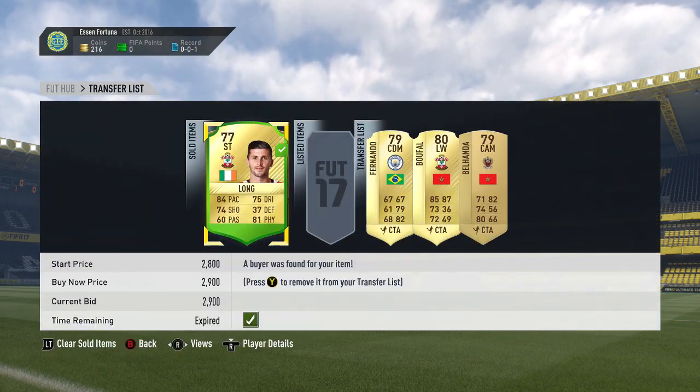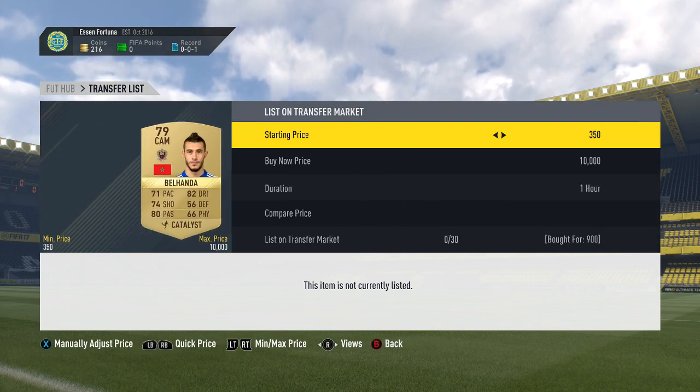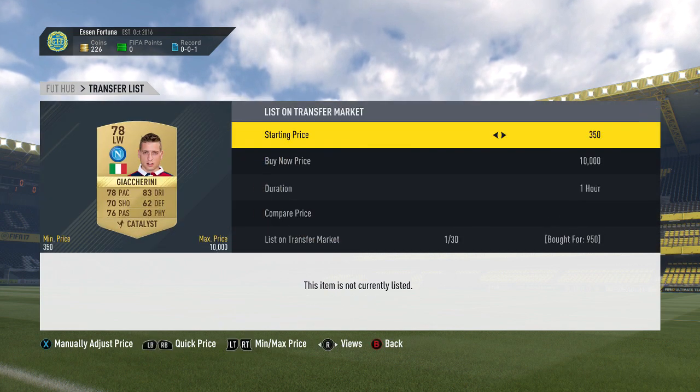We're going to pick up three more players. We get a Fernando with Catalyst, a Buffal with Catalyst and also a Yunus Belhander with Catalyst. Pretty decent deal, pretty much just using the Catalyst method. I will probably have a video on it at some point. We come back, two of them sold.